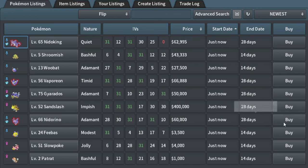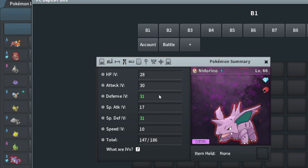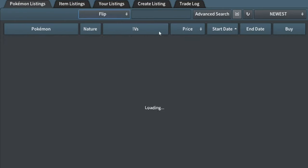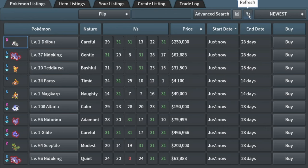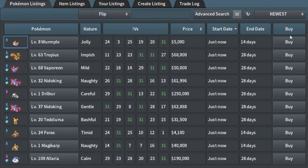This Nidorino is interesting — I bought it because it's Adamant nature and it's got some pretty good stats. You can put 31 speed on something and have a really nice competitive Pokemon. I think it goes for more than 60k, so I'm just going to sell for 80k and make about a 16k profit. It should sell.